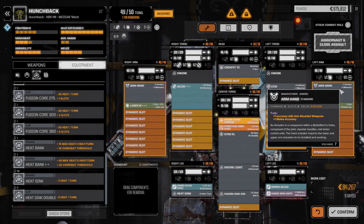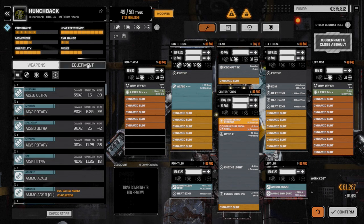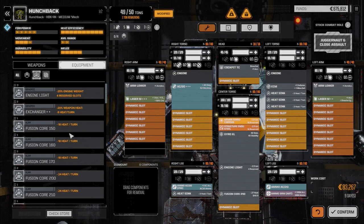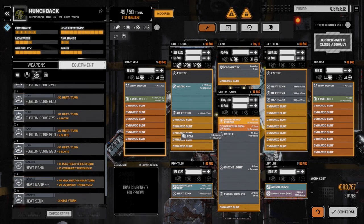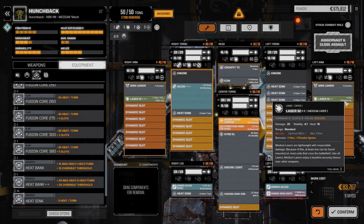Let's pull both of those out and just put the lower arm actuators in — we don't need to do the full system. Our heat sinking is pretty good so far, so let's drop in one more regular heat sink. Let's move the ECM over and put it in the head. There we go — nine days, 83,000 credits. That's reasonable.